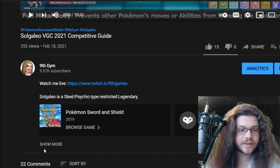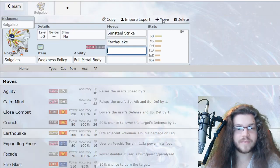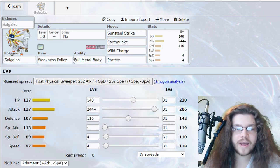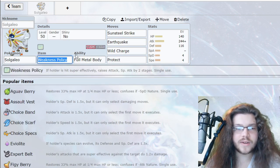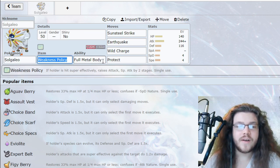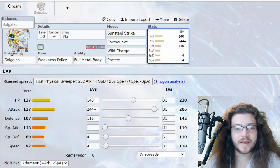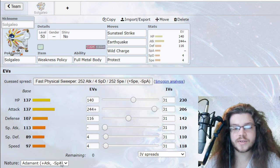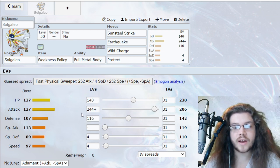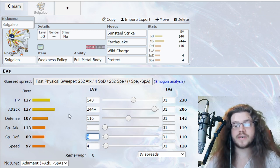I did a build on this guy yesterday and we're going to use the cool build I've made. This is what I used in the guide yesterday — Weakness Policy, Full Metal Body, Sun Steel Strike, Earthquake, Wild Charge, Protect. A pretty wild spread: 244 and plus into Attack with Adamant nature so we can be really fast, then 140 and 116 Defense to help live a couple of different things, and four into Special Defense and four into Speed.